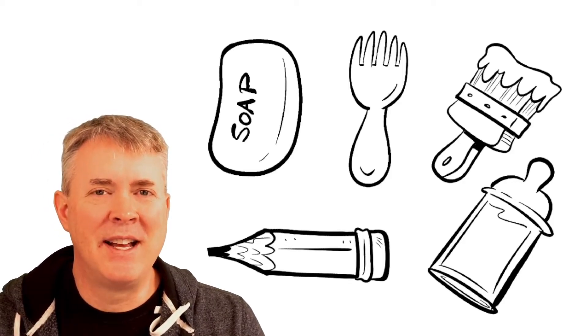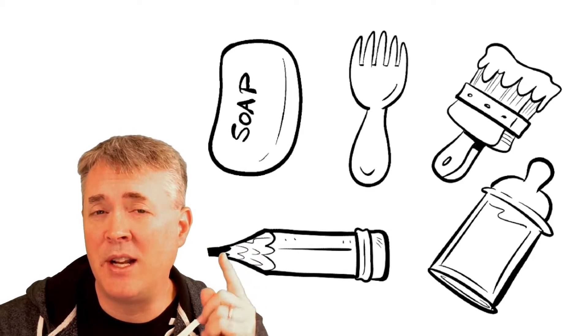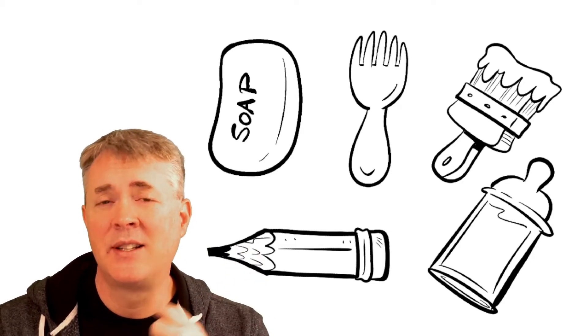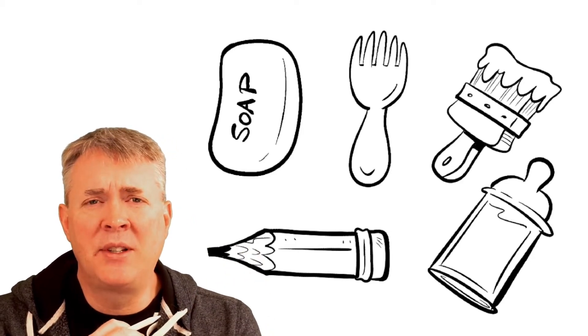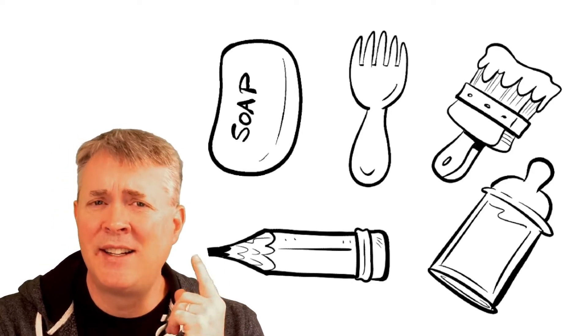Hey there, artist Steve Harpster. Today we're going to take one of these random objects and turn it into a Cuphead boss. And I think the one we're going to go with today — let's turn the pencil into a Cuphead boss.